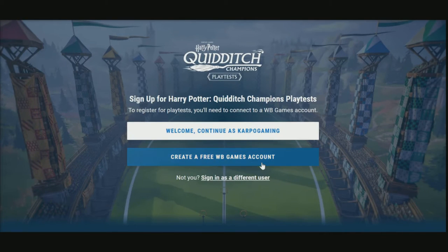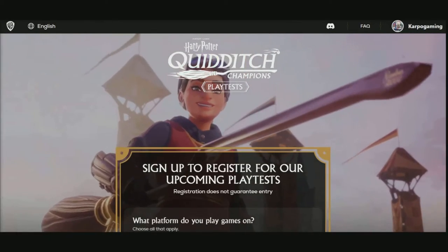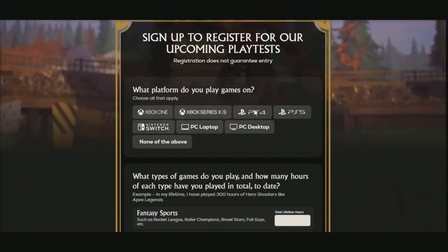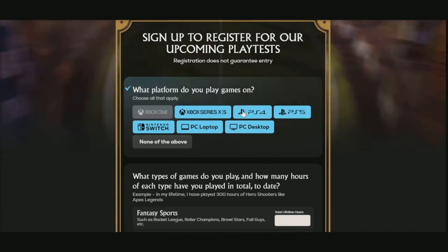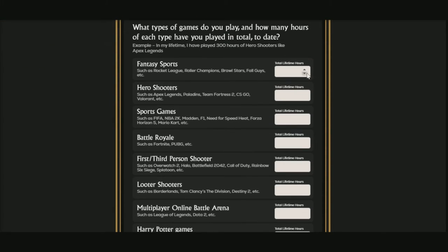I'll leave a link down below where you can come over here. You basically just need to create yourself a WB account, or if you already have one, sign in to your account. After that, you need to register for the upcoming playtest. There are quite a few questions they're going to ask you — it's kind of a questionnaire. You can choose whatever platforms you want to play on. I chose all the next-gen platforms and PC.